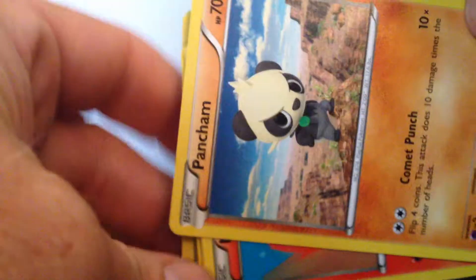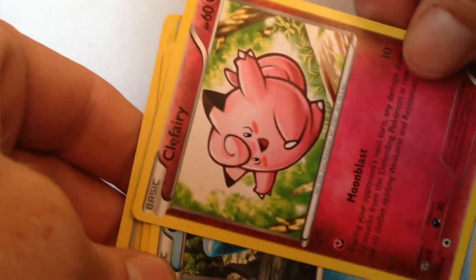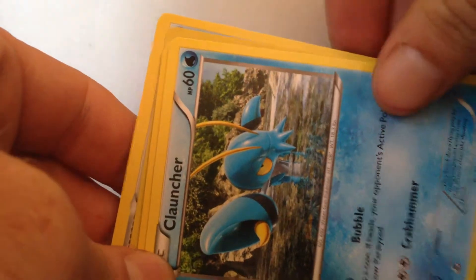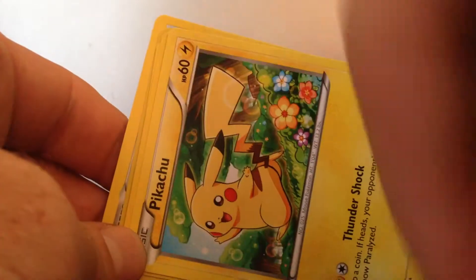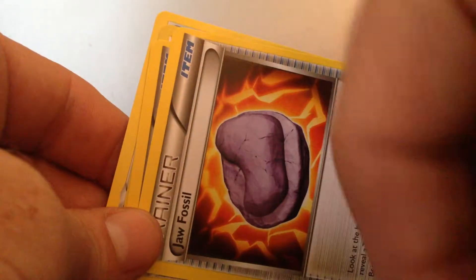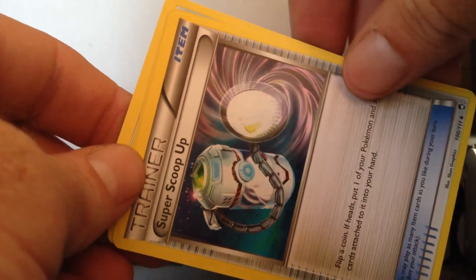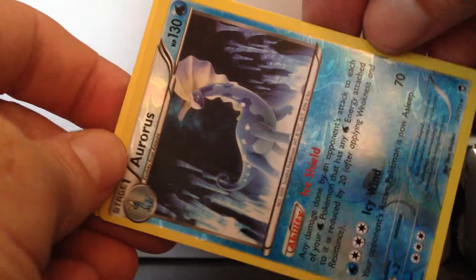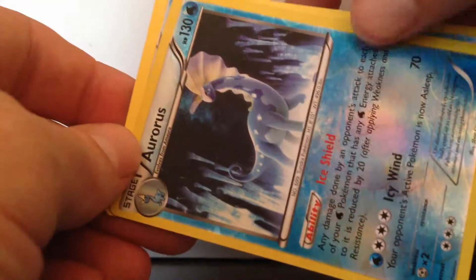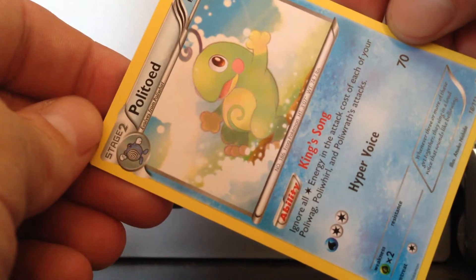I'm just going to kind of blow through the commons here: Mega Marth, Earth P, Chandelier, Pikachu, Titica, Jaw Fossil. For an uncommon: Super Scoop Up. Reverse foil — yes! And that is a rare. And my regular rare: Politoed.